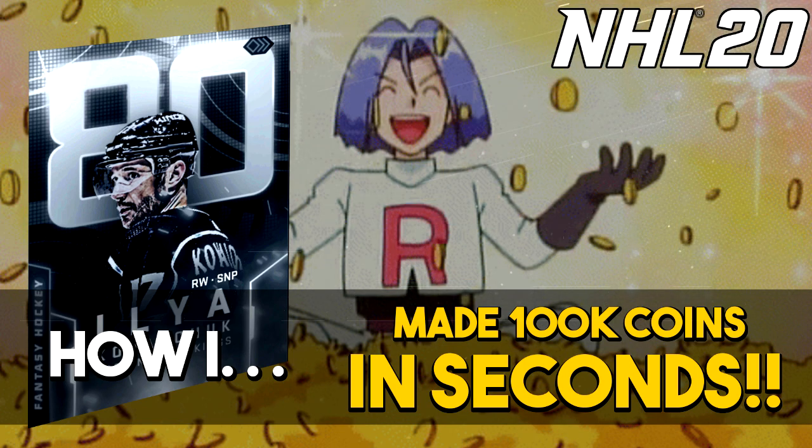This time we have Ilya Kovalchuk, a member of Team Rocket, as he scored 41 goals in the 03-04 season. He tied with two other players to win the Rocket Richard trophy. Anyway, let's get into the video because I'm sure you're dying to know how I made 100k coins in a matter of seconds.